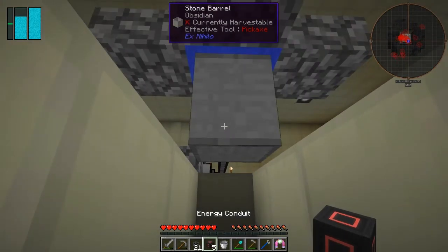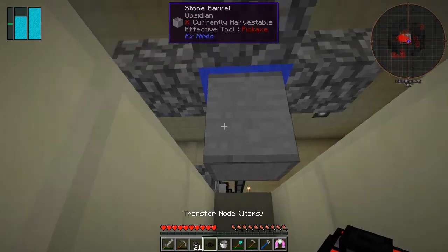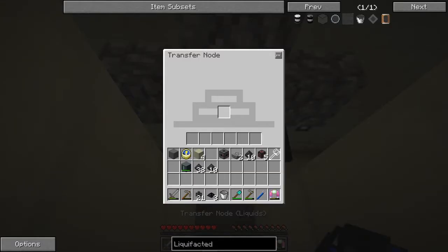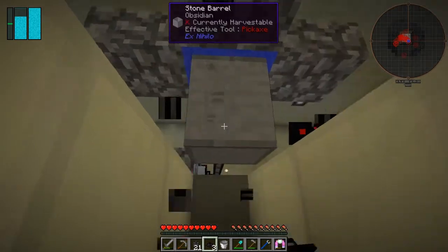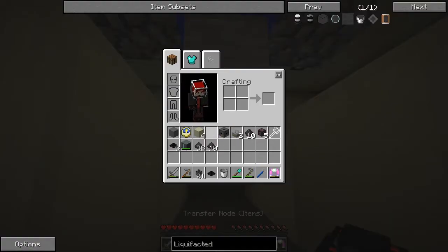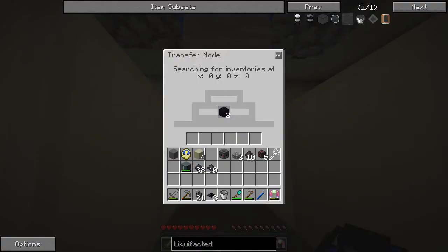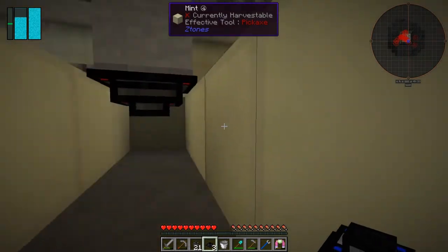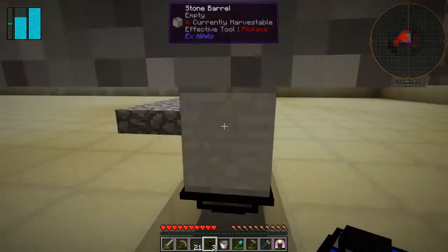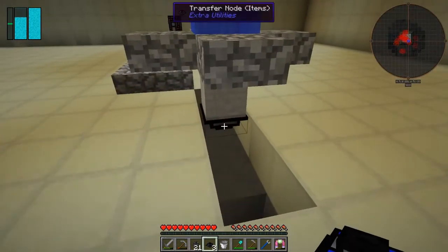And I think I could actually try it. We'll put it on the side - nothing happens, it doesn't come in. If I put it on the bottom, you get obsidian in here, which is what we want. So now that's basically the obsidian generator working.